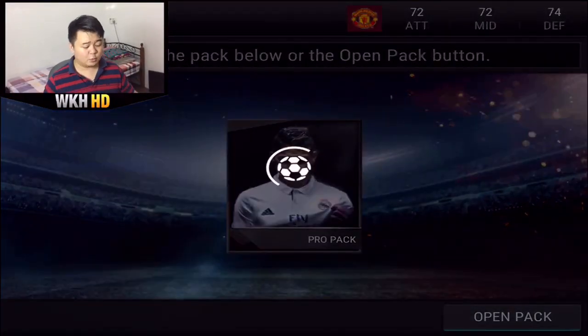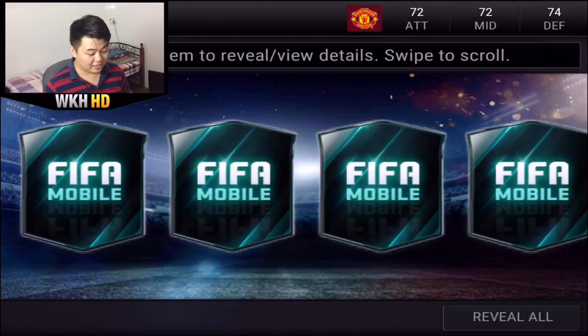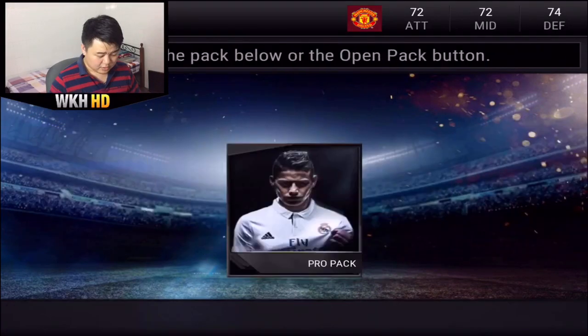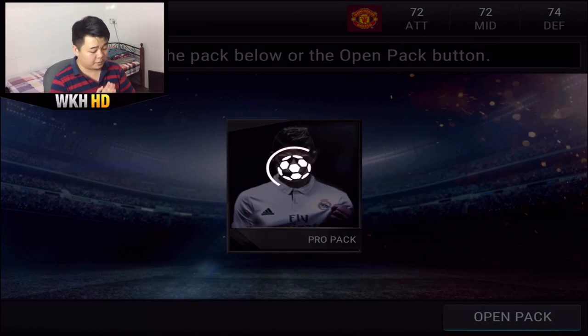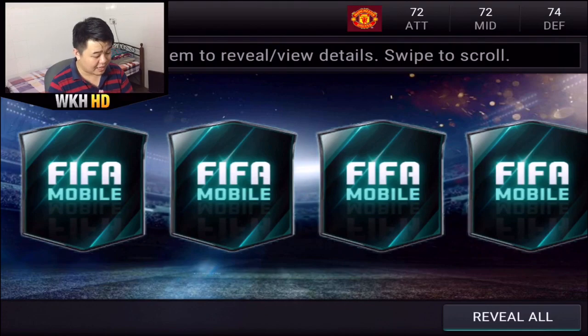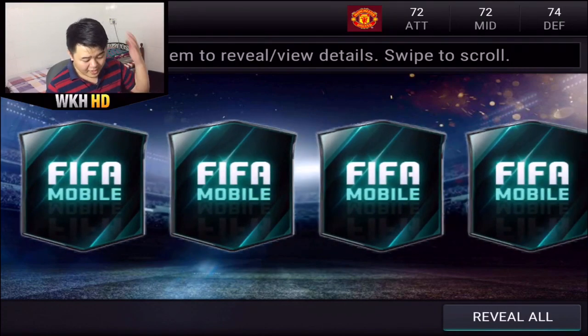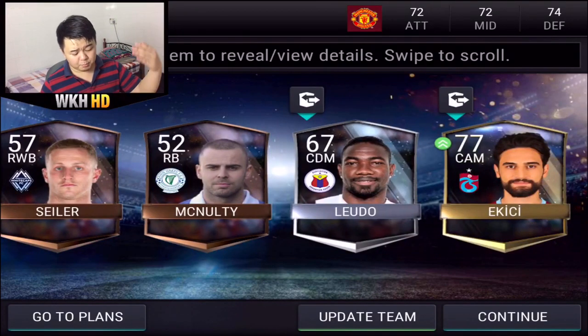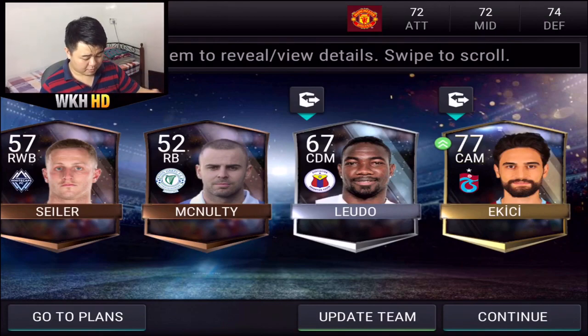So we're gonna open the pro packs. Let's see what we get, guys. Hopefully we can get those juicy top transfer elite cards — that would be great. Boom! That is bad. One more pack to open, guys. Hopefully there will be a juicy elite card inside. I'm gonna reveal all at the same time — let's just hope for the best. 77-rated player — at least there's improvement, but I don't think it sells. I think that's it for today guys.